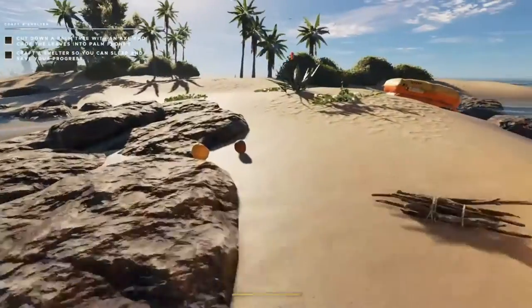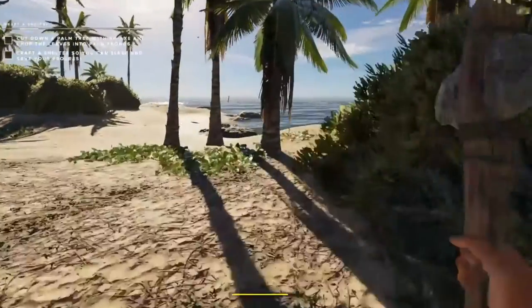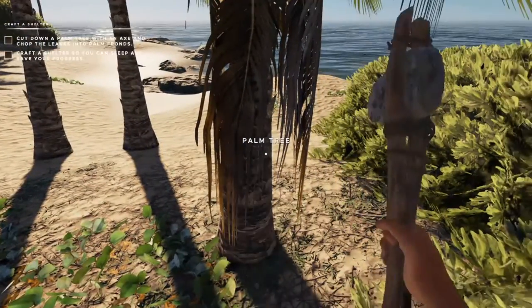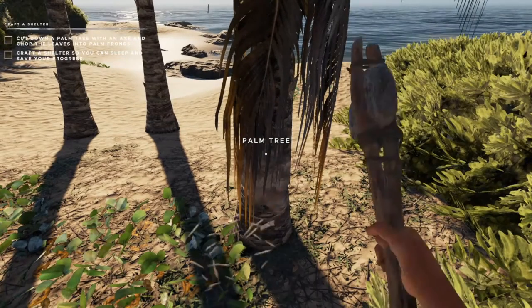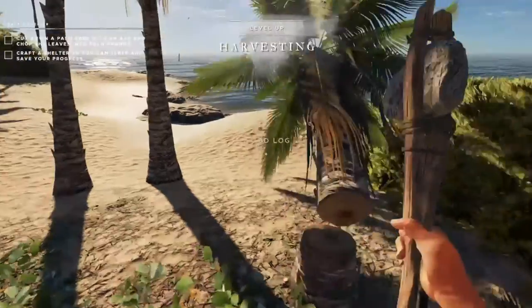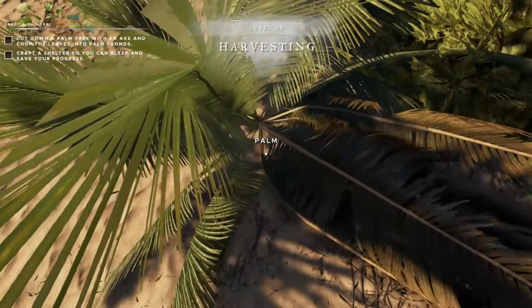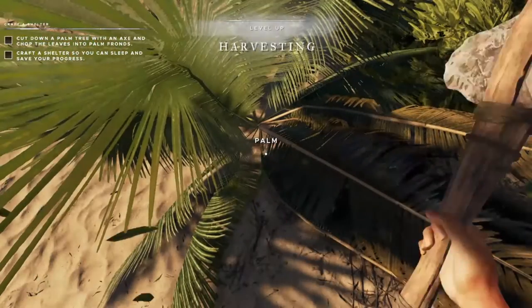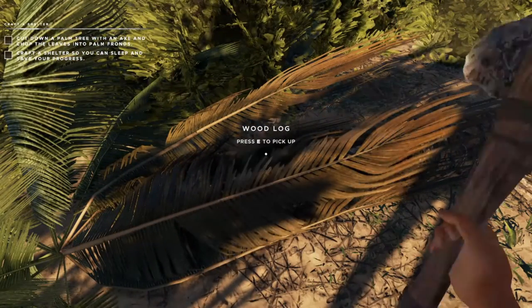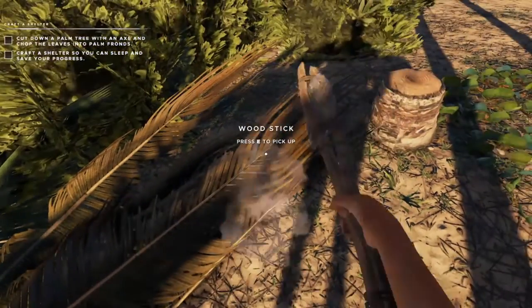It wants us to put down a tree, so we have to make an axe — there's our axe. We'll cut down this small palm tree because it'll be quickest. There we go. And we'll cut the palm off the top of the tree — one, two, three, four, five, six. There we go.